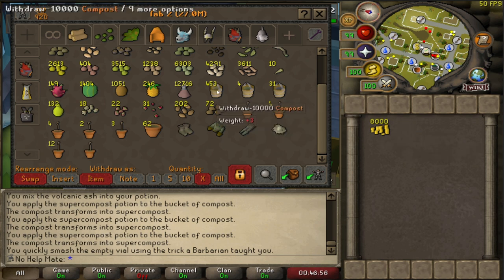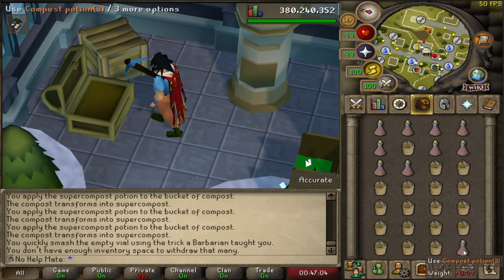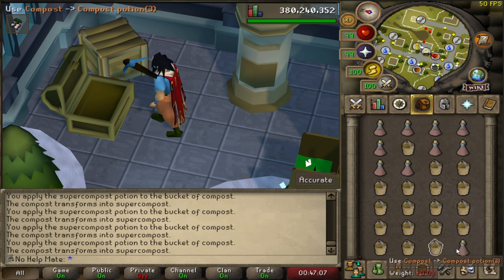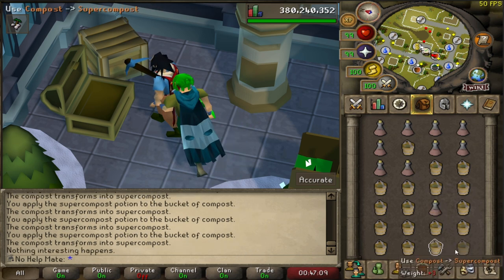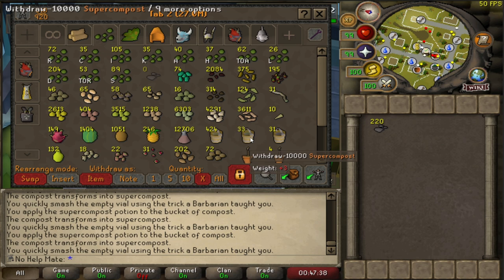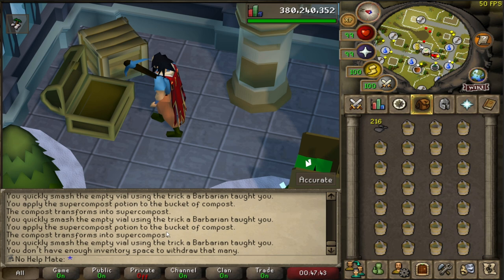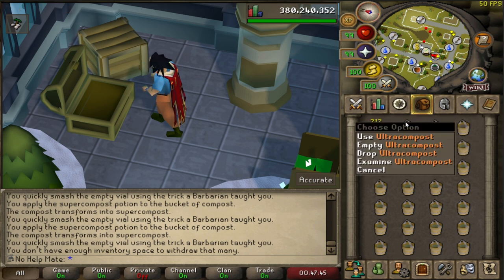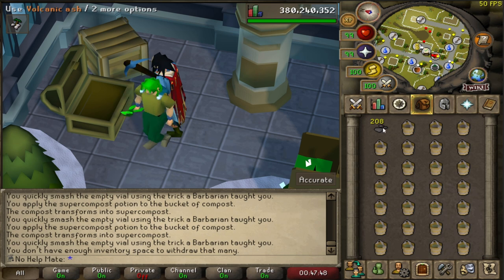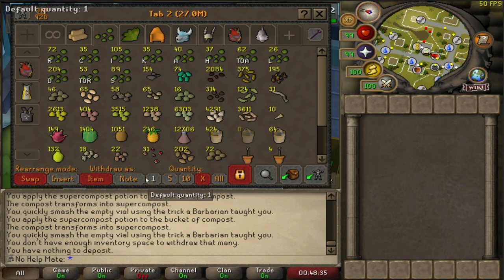The way I've been doing this in batches: get 10 compost potions out, get regular compost, then go to the bottom of the inventory and spam-click to make a ton of super composts. Once that process is done, get your volcanic ash and a full inventory of super compost — then it's very AFK. You sit for a while and make all of the ultra compost you need. It only uses two volcanic ash per bucket, so it's going to be a lot of ultra compost by the end.